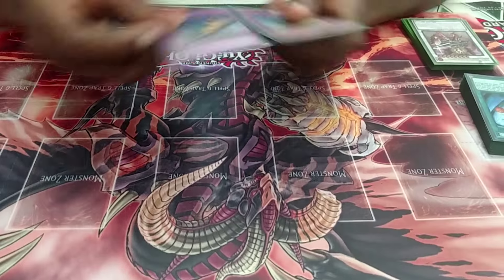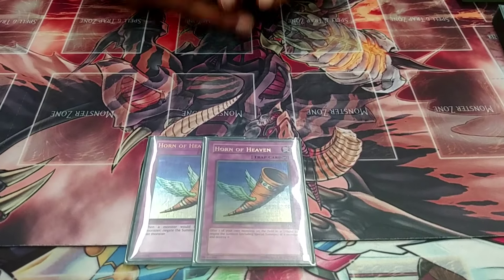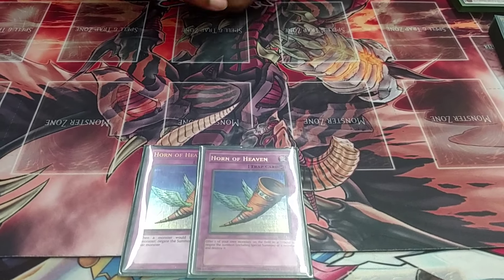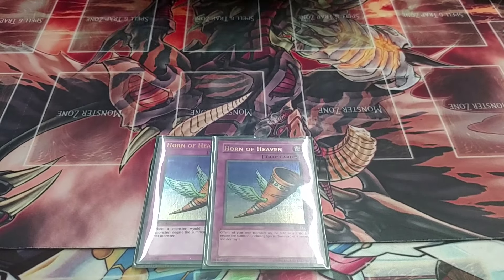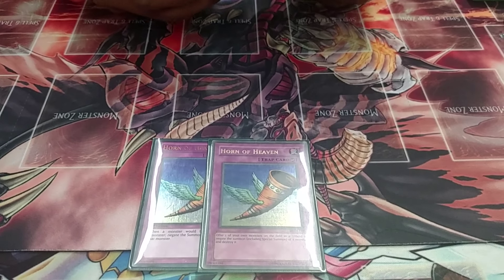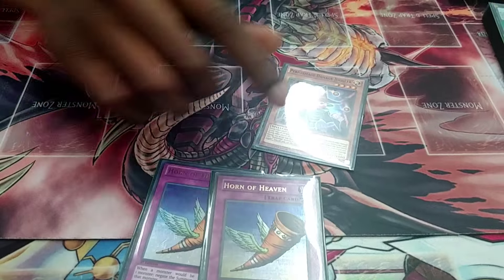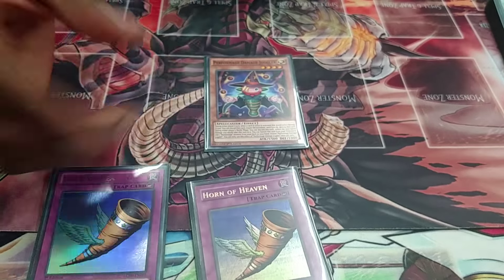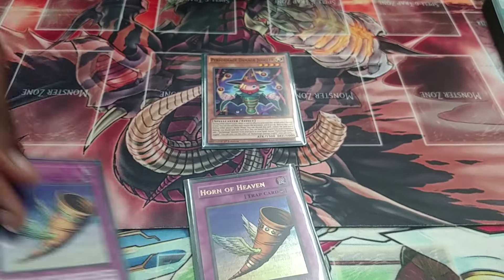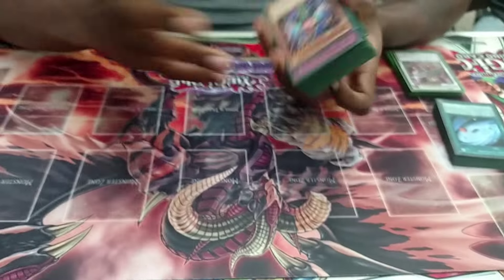For my tech, I play two Horn of Heaven. Horn of Heaven in this deck is just amazing. What I do a lot is I'll summon Damage Juggler, swing with Damage Juggler, and then when they summon, I Horn of Heaven my own Damage Juggler. Then on my turn I can get a Plus Fire and plus off of it. It's really cool.